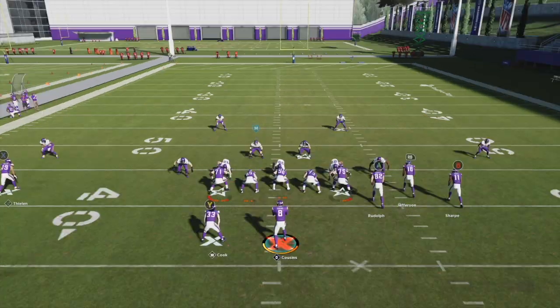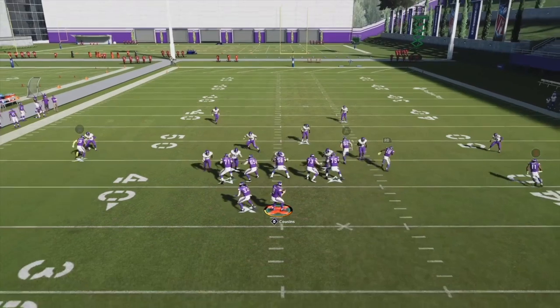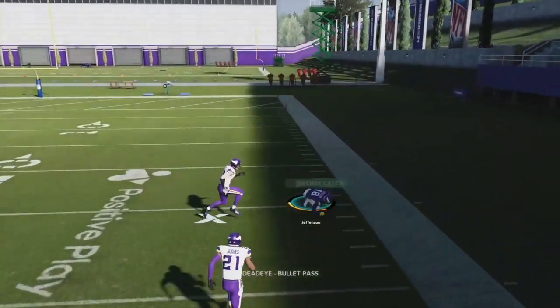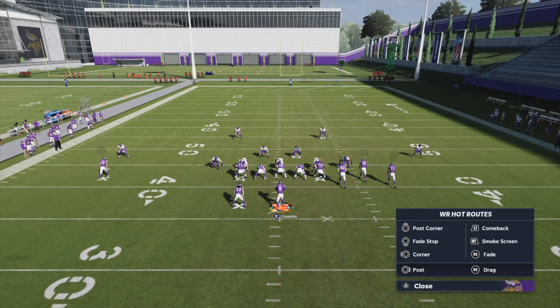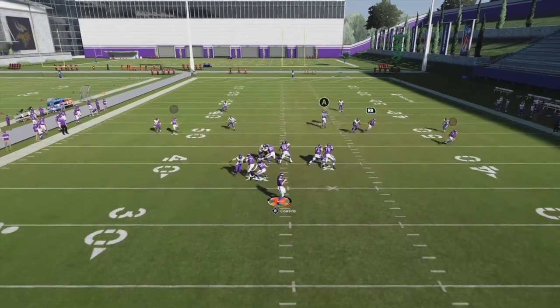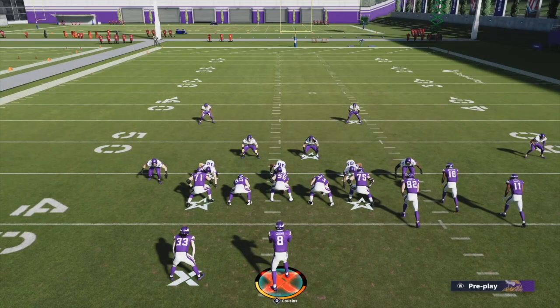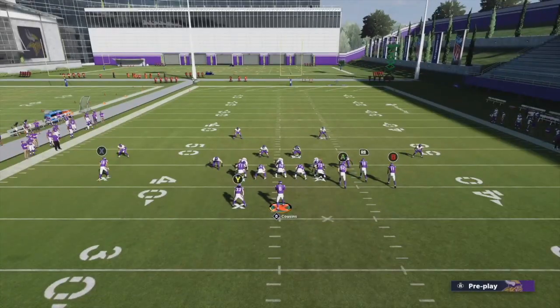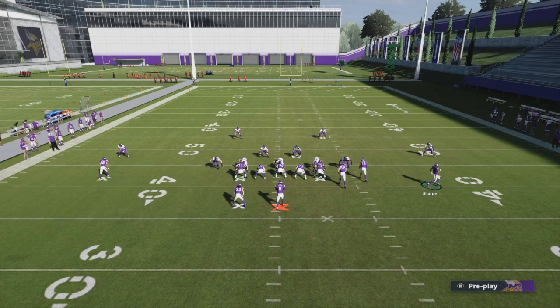Now I'm going to intentionally wait on the corner route until the receiver gets outside the numbers before throwing. A route going outside the numbers shouldn't activate Inside Deadeye — but let's see. Standing in the pocket, I wait until he's outside the numbers, throw it — and we still get deadeye. I do it again, he's way outside the numbers, and we get deadeye again. So essentially we now have pocket deadeye activating on every throw regardless of where the receiver is.